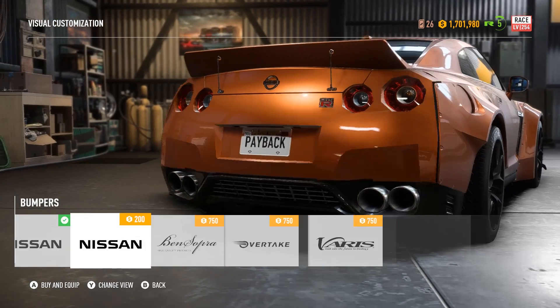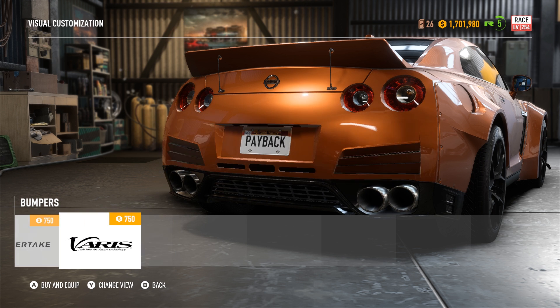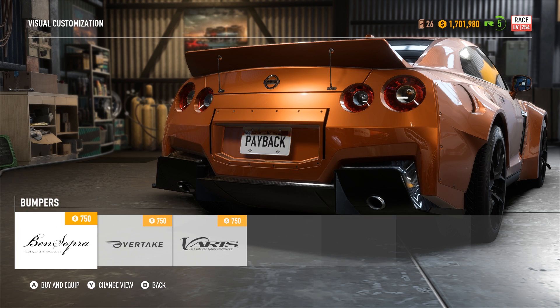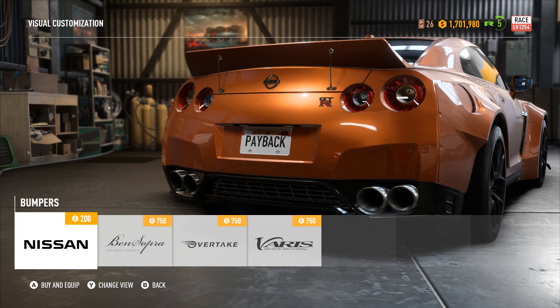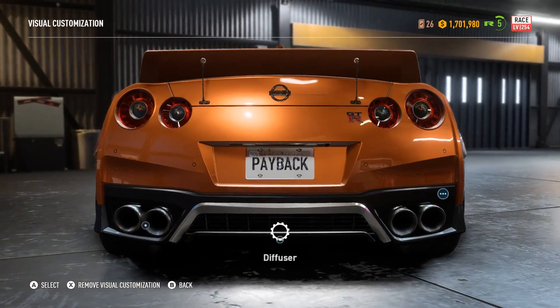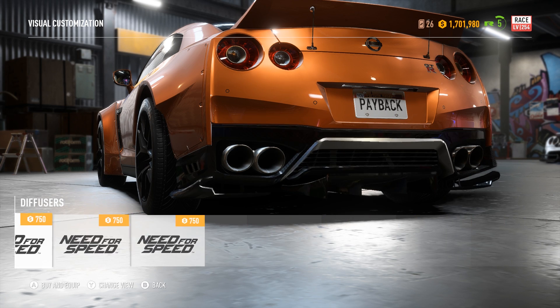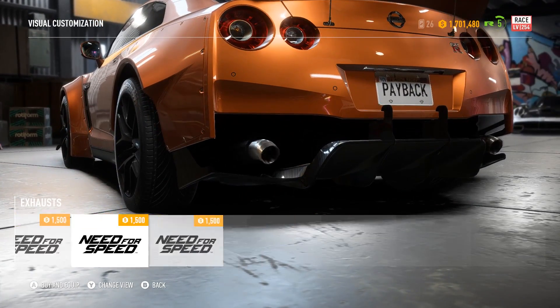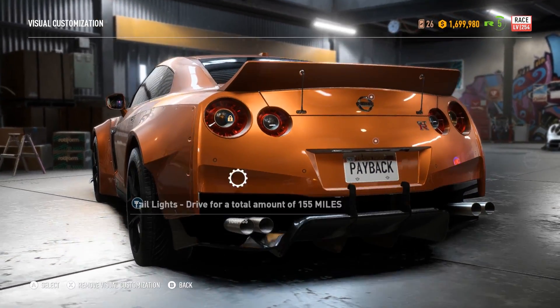The mix and match system really does add a lot to the game. They've also added licensed parts — you can see there are Ben Sopra parts and Ovis Overtake parts. In the last game there were Ben Sopra parts, but you couldn't really do anything with them; they were always locked into one kit. In this game, if you put a Ben Sopra rear bumper on, you can then add a diffuser and really mess around with it, which adds so many more possibilities that weren't in the last game.